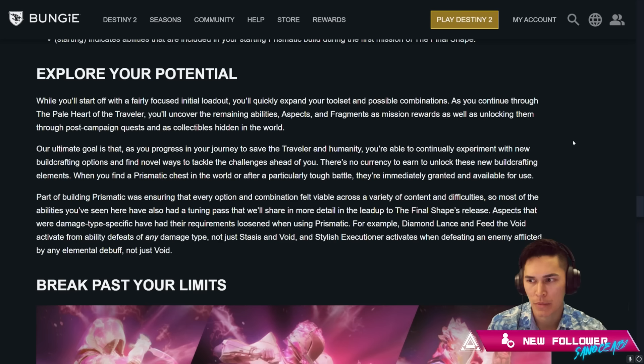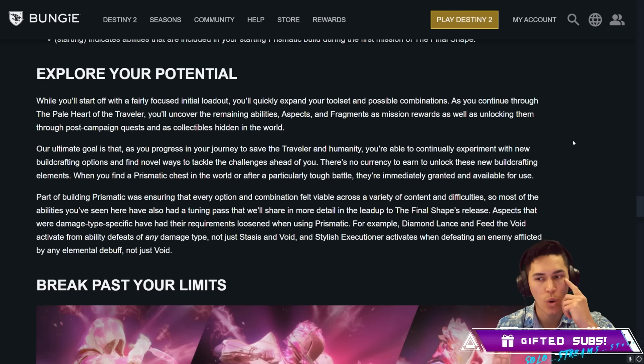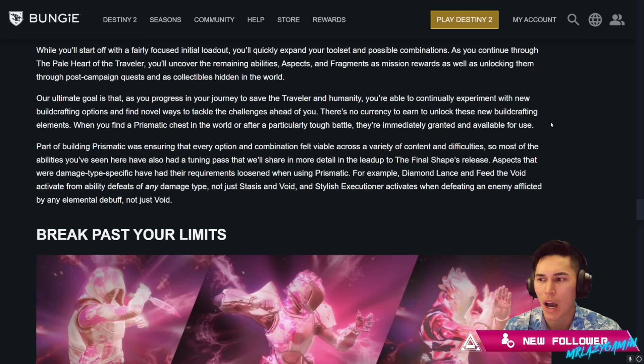Now, explore your potential. While you start off with a fairly focused initial loadout, you'll quickly expand your toolset and possible combinations. As you continue through the pale heart of the Traveler, you'll uncover the remaining abilities, aspects, and fragments as mission rewards, as well as unlocking them through post-campaign quests and as collectibles hidden in the world. Everything else — aspects, fragments, and other remaining abilities — will be available as mission rewards, through post-campaign quests, and just as collectibles.